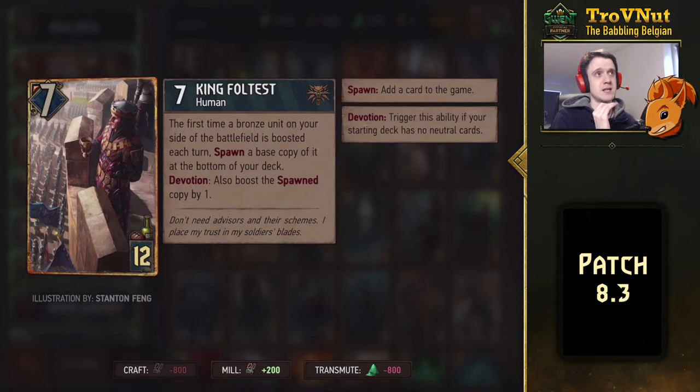This card gels very well with a few decks. Most importantly, Commandos — the four-point Commandos that you can pull from your deck with their own Order ability. As long as you have King Foltest on the board, you can add another Commando to your deck every single turn. I feel you could possibly get two Commandos in your deck every single turn depending on what cards you're using. If you play your deck right, your entire deck can be filled with Commandos.